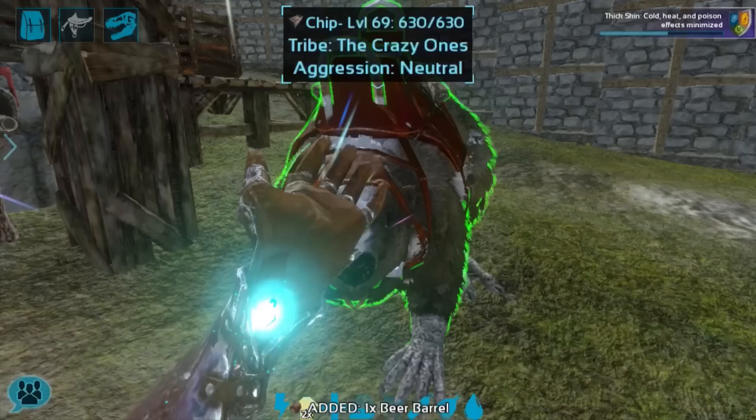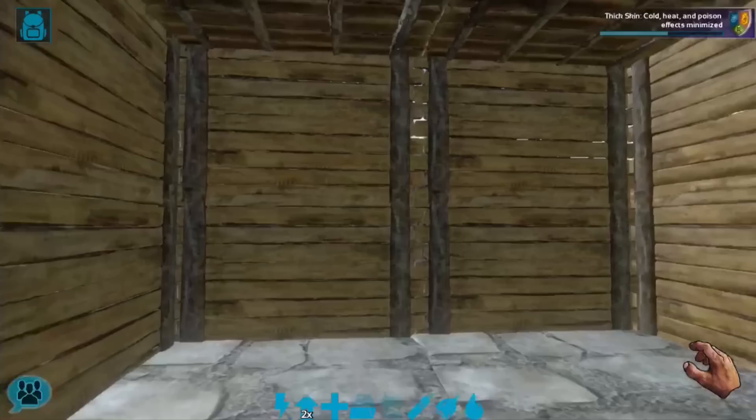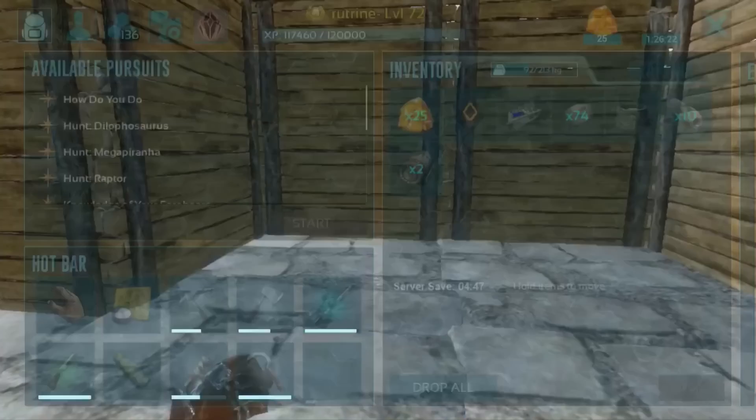With both of our beer barrels crafted, let's head over inside our base. I ended up moving around a little bit of my stuff — I moved the chests over here, and I'll be placing the beer barrels close to the entrance for convenience.